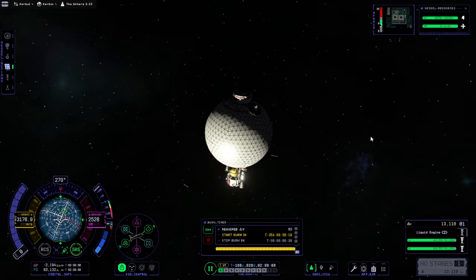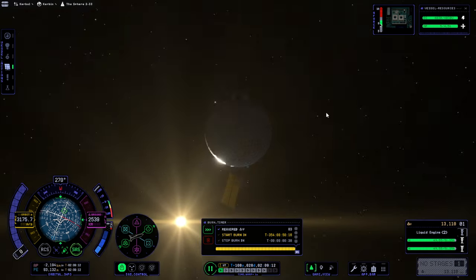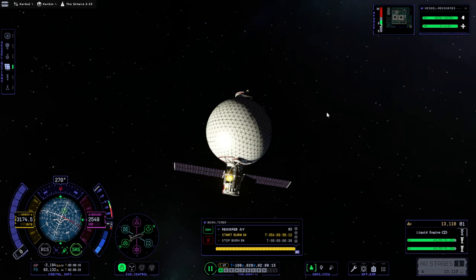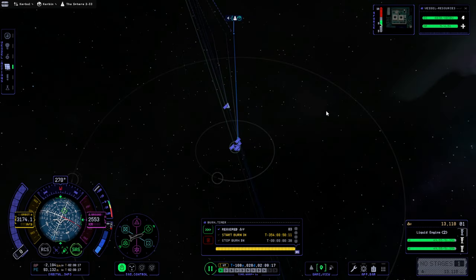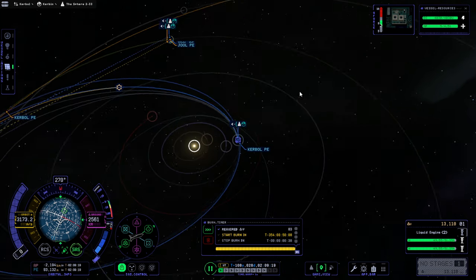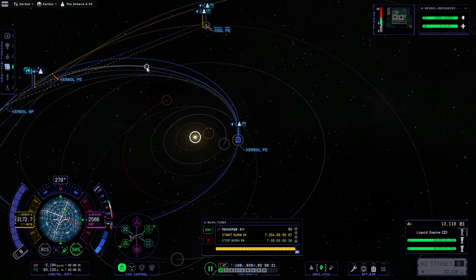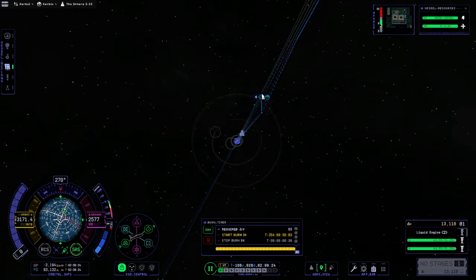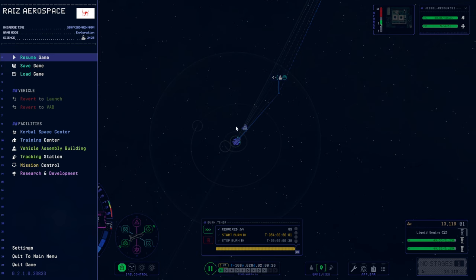Hello everyone and welcome back to Lathe station and base construction in Kerbal Space Program 2 Early Access. We are here with the large refueling vessel which will eventually dock to the Lathe station, and we also have the space plane on its way as well. We're going to follow them out. This one has its maneuver in 354 days, and as usual it's tough to see where the space plane's at.